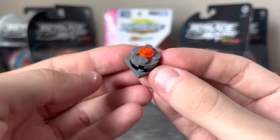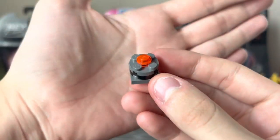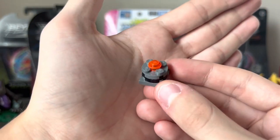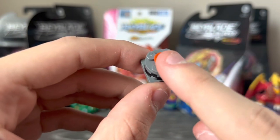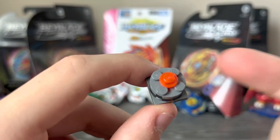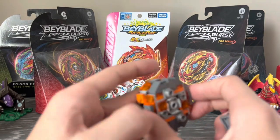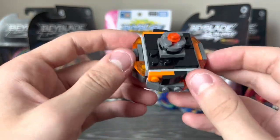The driver is Fusion, which is pretty simple, but it was the driver that came on the original Gaia. What makes this Fusion is that it has a normal stud instead of a hollow stud, which I usually use. The normal stud has the LEGO pattern on it, so it's kind of like the bump on a Fusion. So there is Glyph Gaia, 4A dash, Fusion. Let's move on to the next Beyblade.